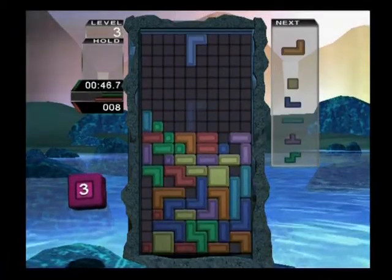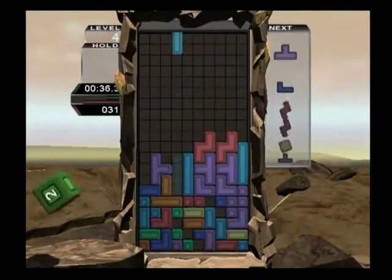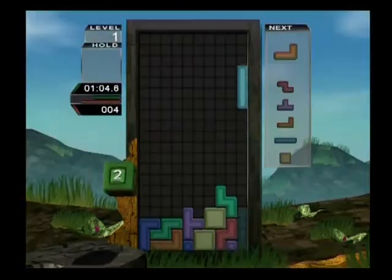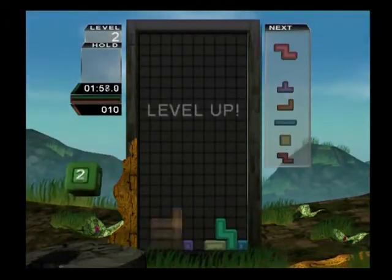On this score, Tetris Worlds is pretty much true to its predecessor, except for the whole world variation thing. You also get the option to see a ghost image where your block will fall, and the chance to rotate and move your block even after it has landed.